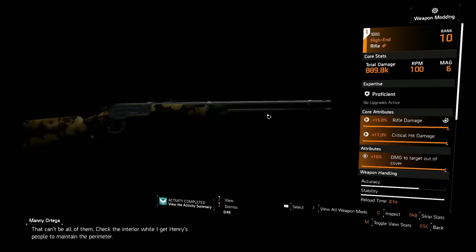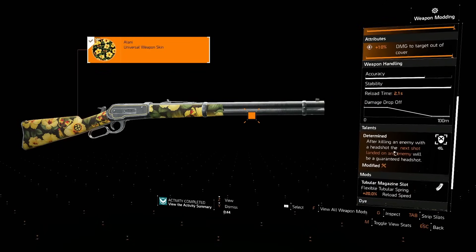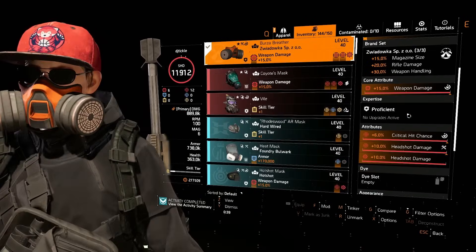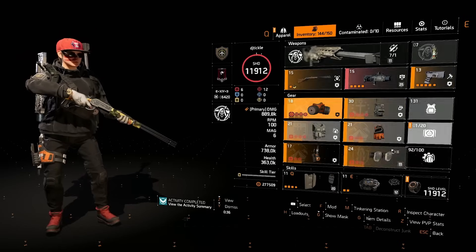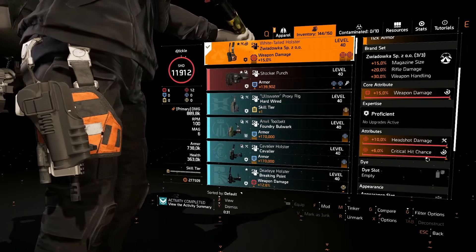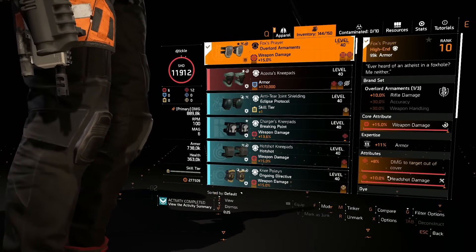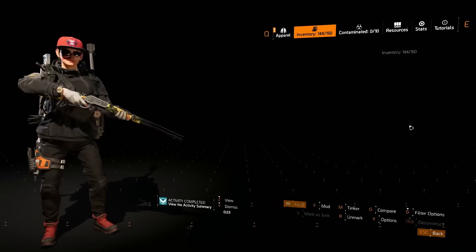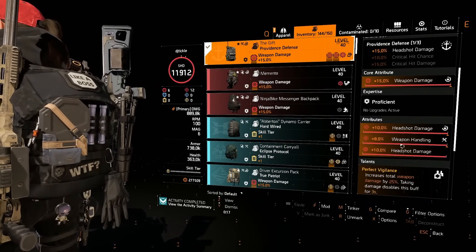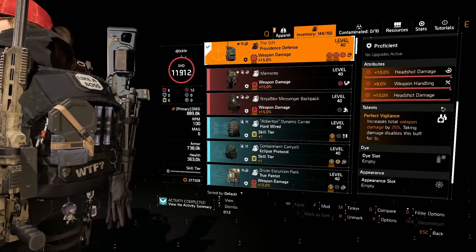You get to slap on this really nice skin that we got if that's your bag — Damage Target Out of Cover on the bottom, Determined, and this is the build. Headshot rolled everywhere on the new gear set: crit chance, headshot damage, headshot damage. You could go even more weapon handling if you really wanted to, and then headshot and crit chance on the holster. Fox's Prayer just makes sense because rifle damage, damage target out of cover, and headshot damage. The backpiece has headshot damage, weapon damage, headshot, weapon handling, headshot damage.